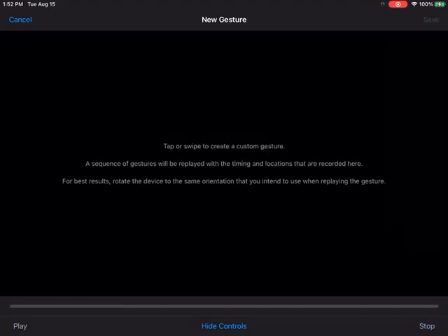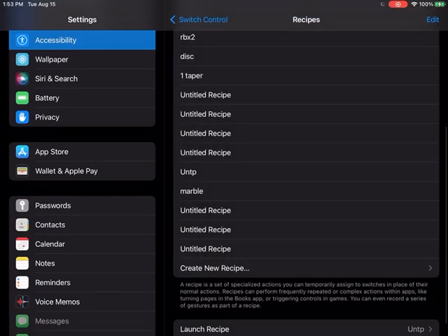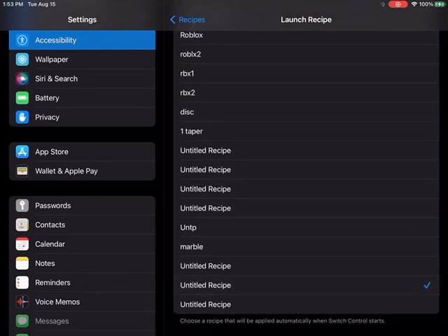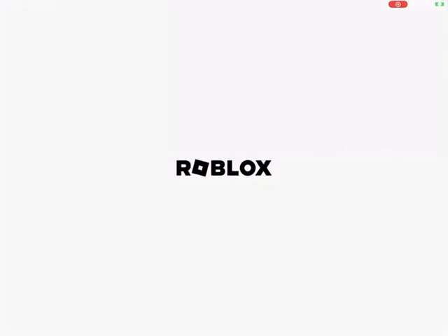When you're doing the Custom Gesture, tap it once, then wait 10 seconds. Make sure the tap is placed exactly where your jump button is on iOS, so that every 10 seconds it will automatically jump.